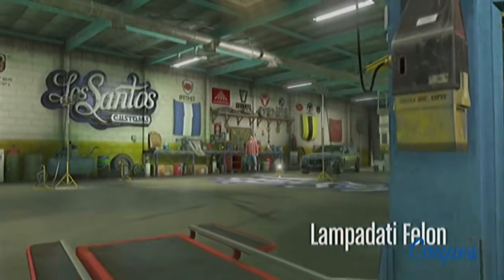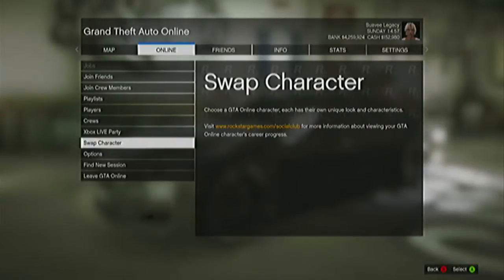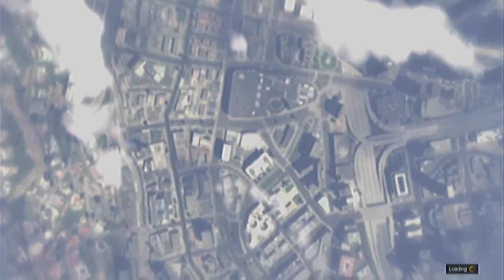Now we're back at the paint spray. We're going to go back in there and sell it again. Hit start, go to online, drop down to swap character. Do the glitch, go get rich.